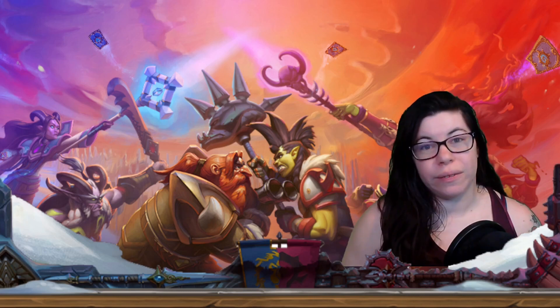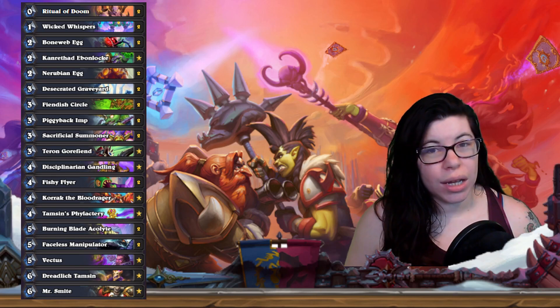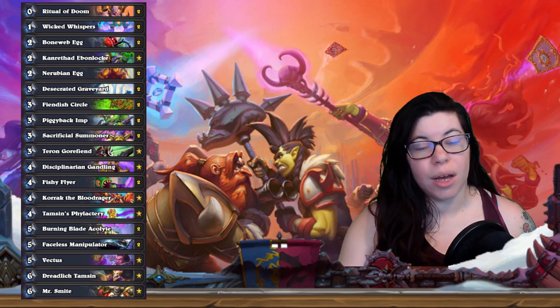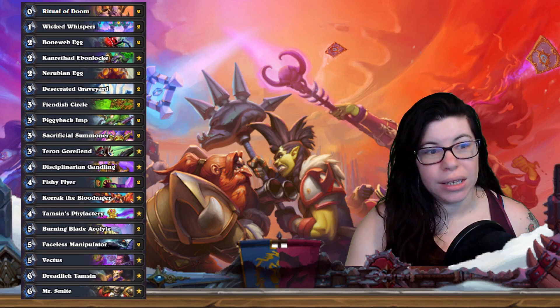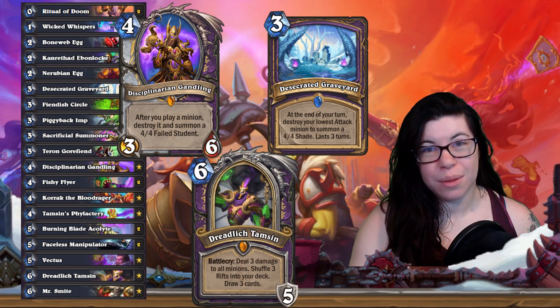The first is one I've heard people talk about — maybe a Zoo-style, Deathrattle-y Warlock. I'm calling mine Deathrattle Warlock. It has a lot of different Deathrattles. There are a couple of key cards I'm looking at with this deck. Some of my favorites are Gandling, Desiccated Graveyard, and of course the hero card, Dreadlich Tamsin.